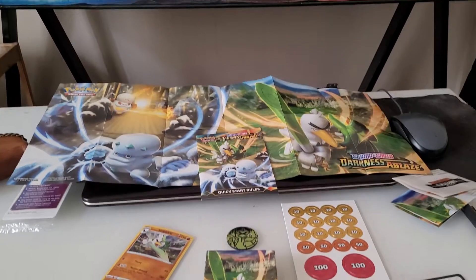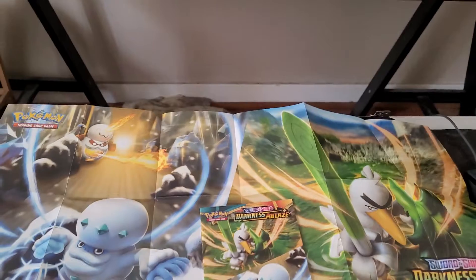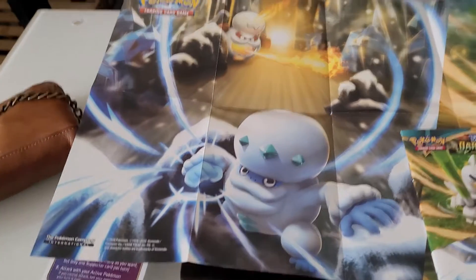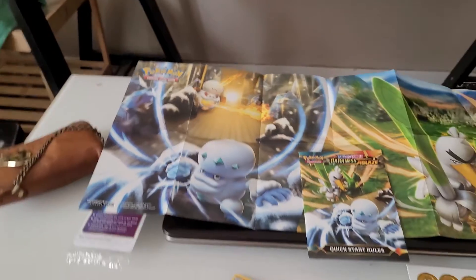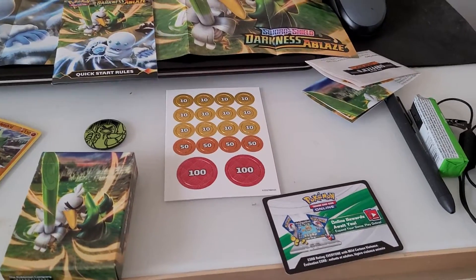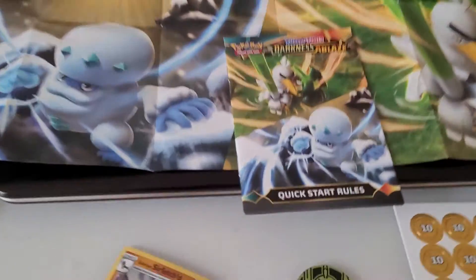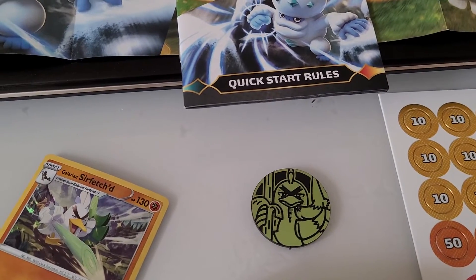Okay, so everything is out and as you can see, everything is all here. Even this nice little poster that folds into the one side with Galarian Sirfetch'd. And one here with Galarian Darmanitan in his Zen mode. And apparently they're also a very strong Pokemon as well. There's the online code card. And we got this beautiful looking Galarian Sirfetch'd coin — a nice little lime green.